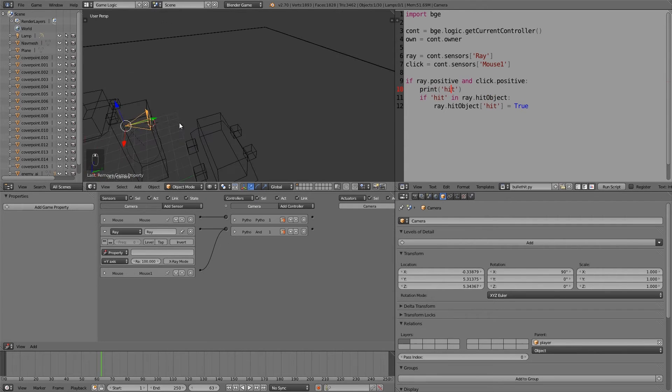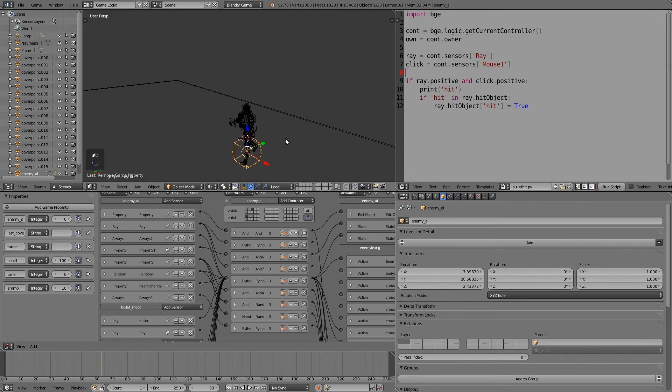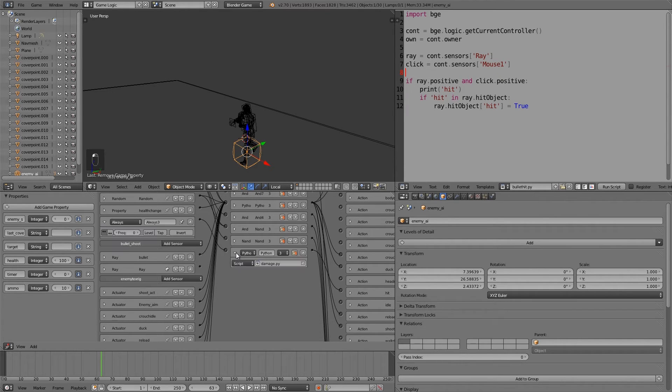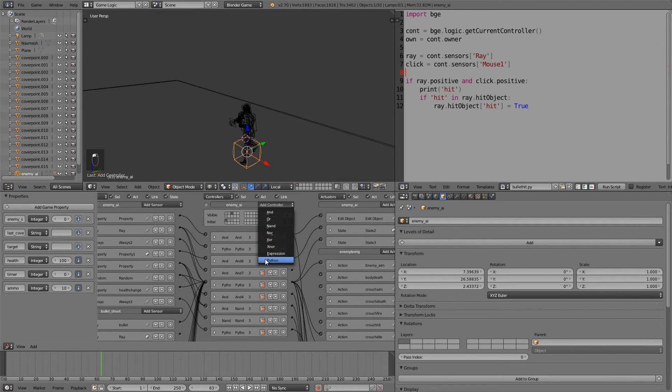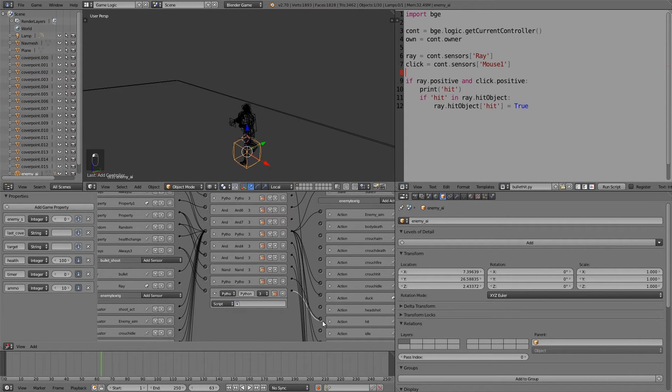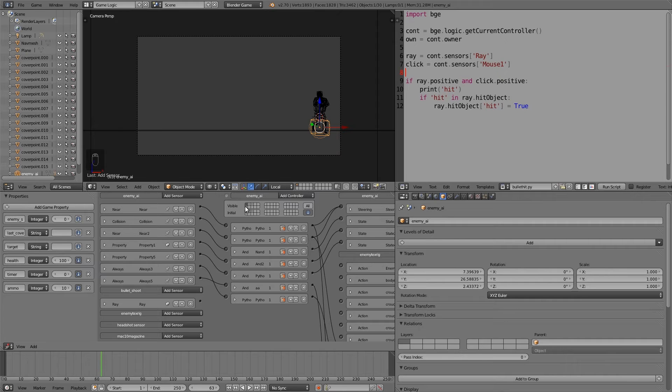If 'hit' is in ray.hit_object, set ray.hit_object.hit to True. Go into local mode and note the camera is on the negative Z so we're shooting in the right direction. Set the ray to a true pulse. We also only have the damage-taking script on state three, so copy it and put it on states two and one as well. Add another Python controller, join it into always and also join it to our hit animation. Select the damage script and set it to state two, then do the same for state one.